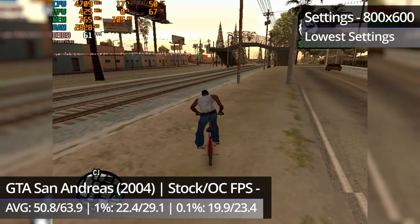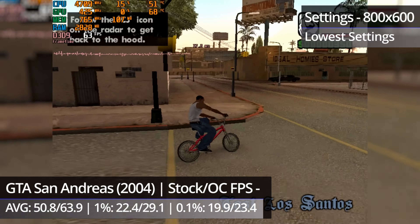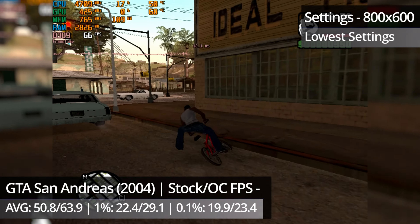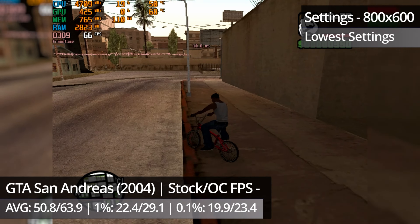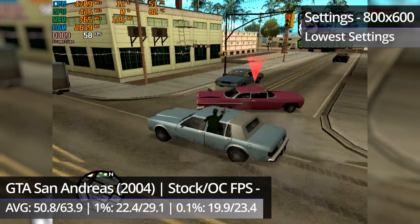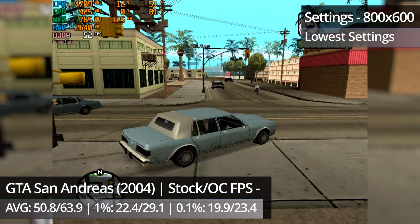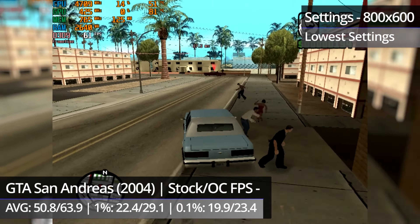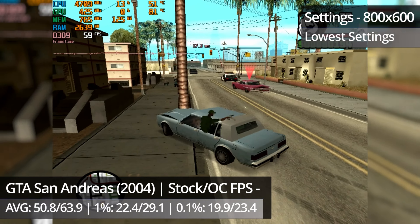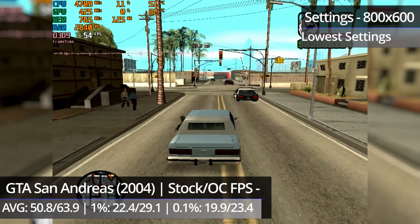Finishing off with GTA San Andreas — this sees a pretty big improvement too. I never really saw FPS drop under 60 throughout the entire roughly 30 minutes of gameplay. It would often get into the 70s as well. There's barely anything to say about the benchmark to be honest, as the game performs so well with absolutely no issues at all. You might even be able to turn the resolution up, but I'm not sure how that's going to affect things.